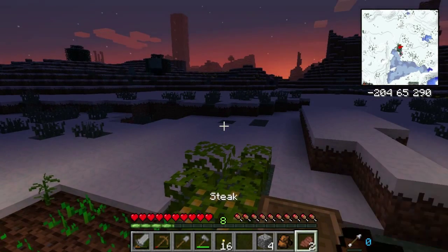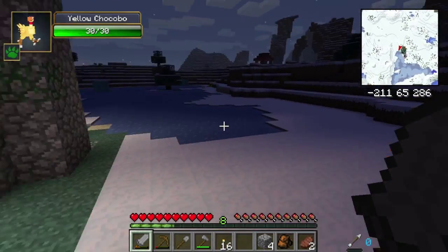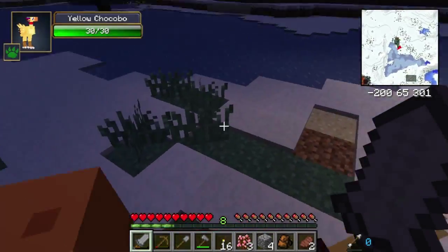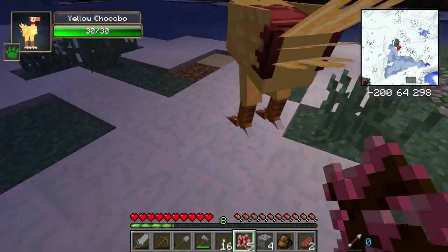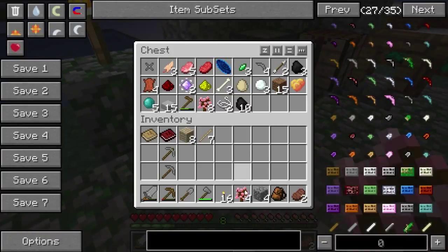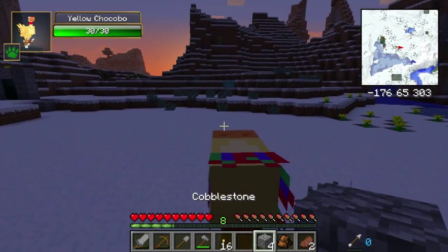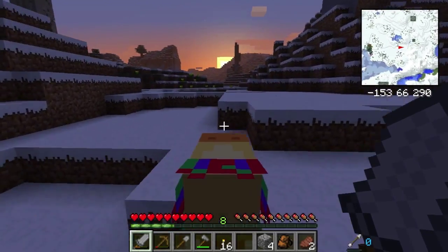Alright, Chocobo, let's go. So let's go get some of those materials we saw last night — get like the iron. My giant sword is starting to wear out as well, something I gotta keep my eye on.